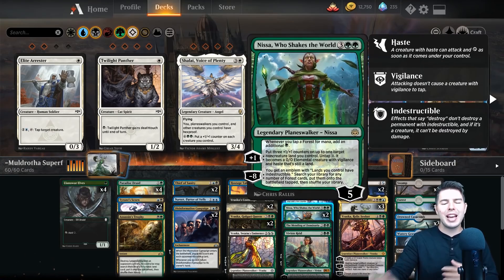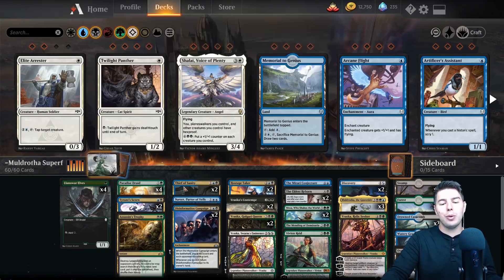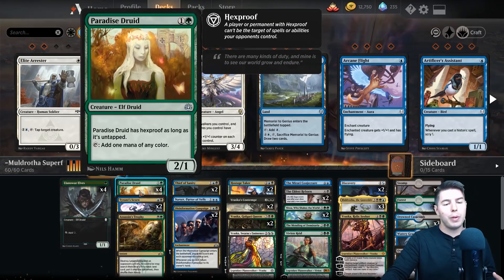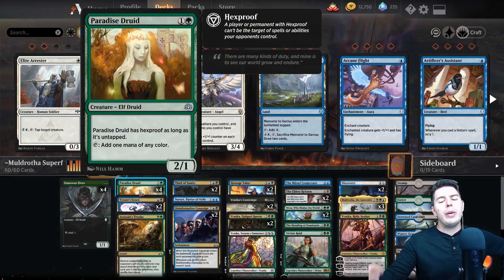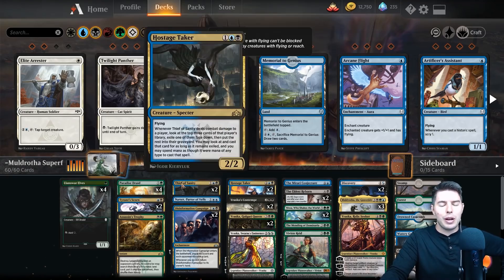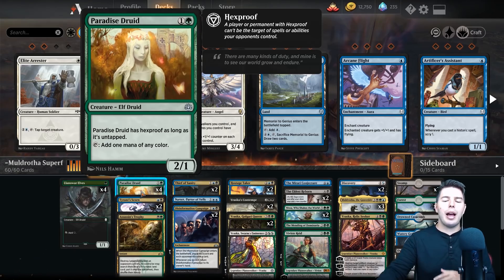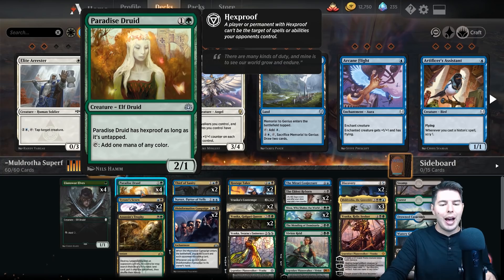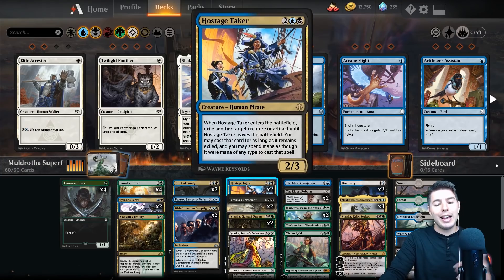It's basically a soul-tie synergy deck doing lots of fun stuff, ramping up to our late game with Llanowar Elves or Paradise Druid which taps for any color. I didn't want to run too much early game ramp but we definitely need it. I tried to make this deck not too control-y — no counterspells — just lots of removal and fun stuff. Let's get into the gameplay and wish me luck!